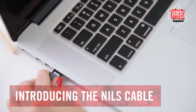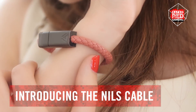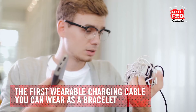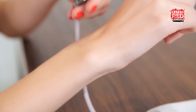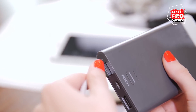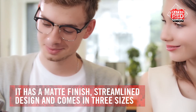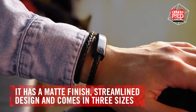Drum roll, please. Introducing the Nils cable — the first wearable phone cable that actually looks good. And don't worry, you don't have to sacrifice quality either. You can wear the charging cable on your wrist so you never have to worry about stealing your co-worker's charger again. It's easy to take off and plug in, making it effortless to charge your phone anywhere, anytime. The Nils is not only aesthetically pleasing with its matte finish and streamlined design, but also uses an N52 Rare Earth Magnet to hold the bracelet together.